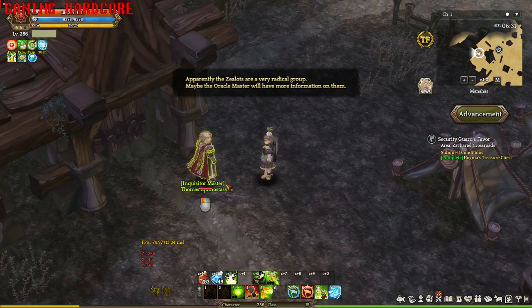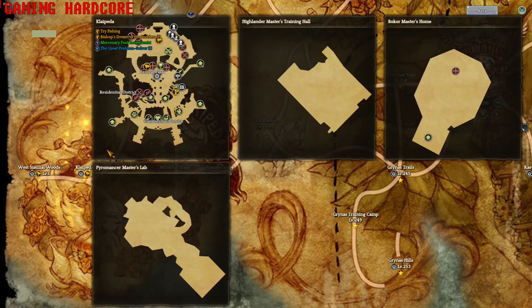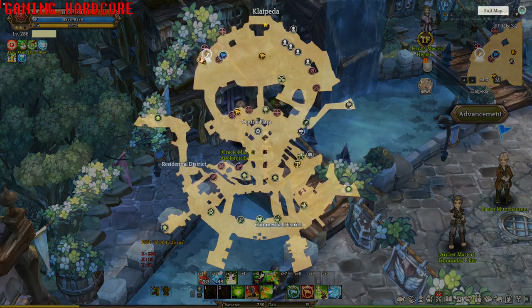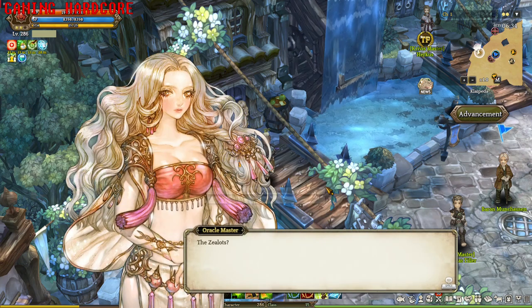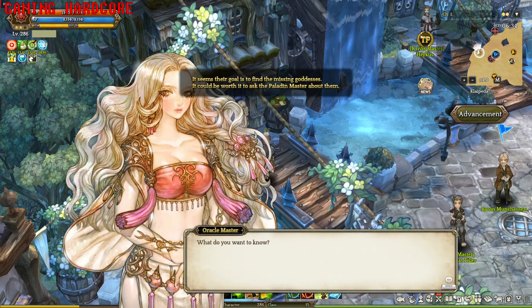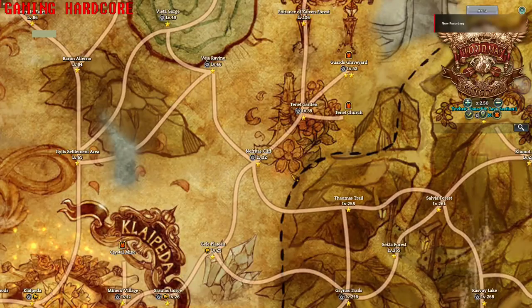After talking to the Inquisitor Master, go to the main city and talk to the Oracle Master — here is the location. Then, after talking to the Oracle Master, you need to talk to another one which is the Paladin Master. He is located at Nefritas Cliff — here is the exact location.